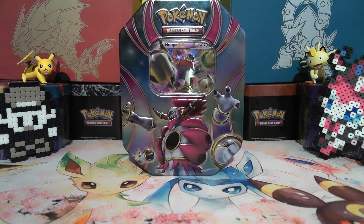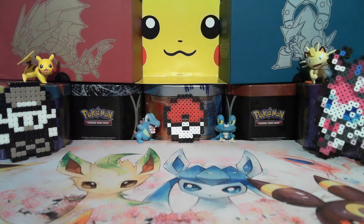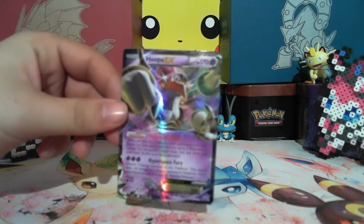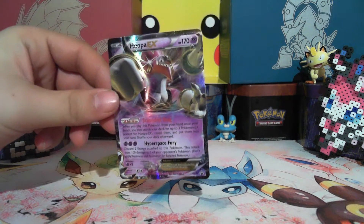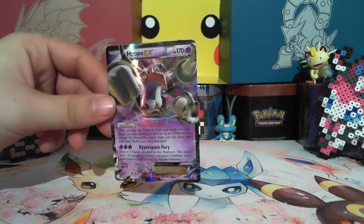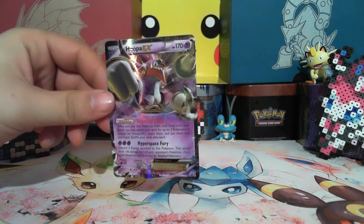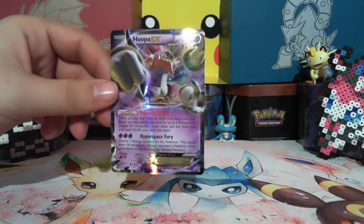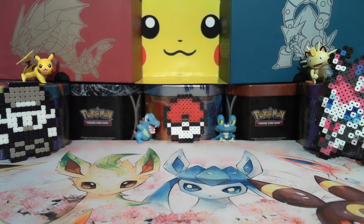But right now we found an old tin — and what is it? Rainbow Ponyta loves Hoopa ring! Let's just get up and get this over with. Here is the Hoopa EX. Unfortunately we don't have this card, so that's one reason we bought it. Another reason is I thought this was one of the older tins, but it looks like they just repackaged it because we bought it for Roaring Skies.